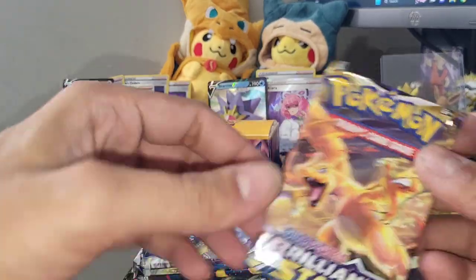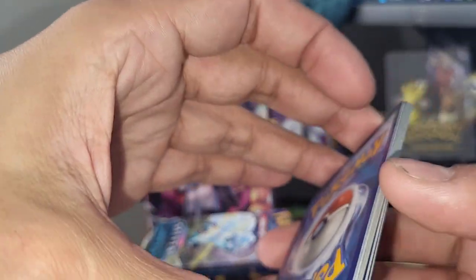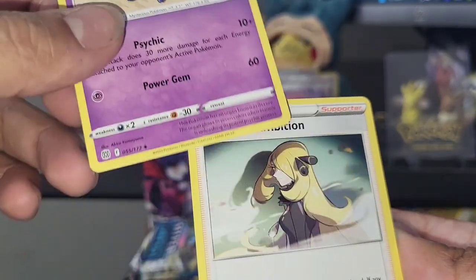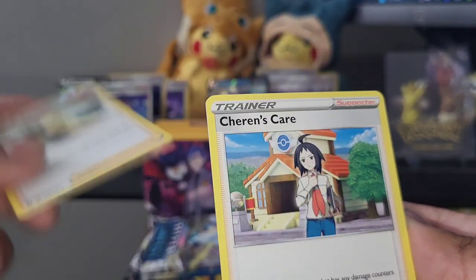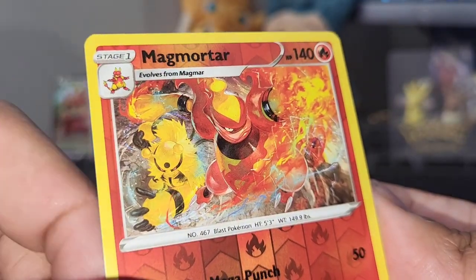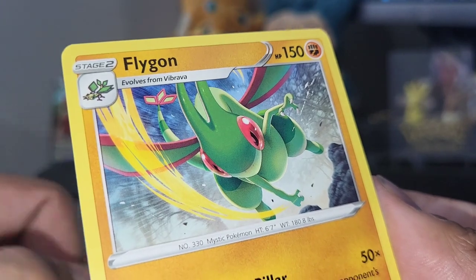Going in the same order, let's get into this Brilliant Stars pack next. I'm sure these are worth your guys' money - they normally pack a lot of bang for your buck with the full arts. Out of Brilliant Stars: Starmie, Cynthia's Ambition, Sharon's card, Altaria, Farfetch'd - freaking psychedelic artwork - Duskull, Grimer, Shinx, and a Magmar reverse holo. Flat gold card getting in there. Now on to the two Astral Radiance packs.